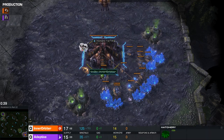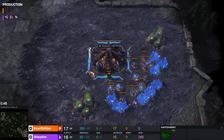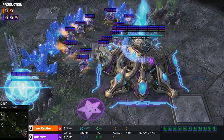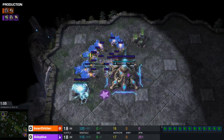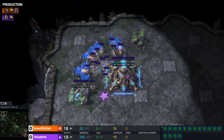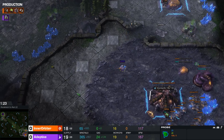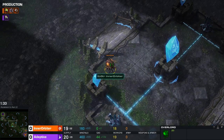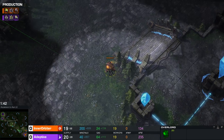In the bottom right-hand corner of Ascension to Ire, the orange Zerg player goes by the name of Inner Orbiter. In the top left-hand corner, the purple Zerg pieces are from Inside Gaming — this is a team kill match and he goes by the name of Adaptive. As the clan officer for Inside Gaming, this makes everything much more entertaining. Inner Orbiter is now in the stream as well, just as we started the series.